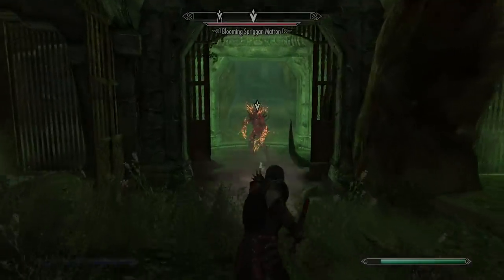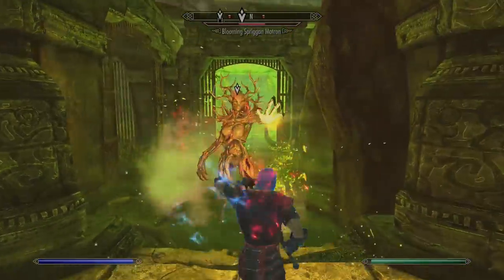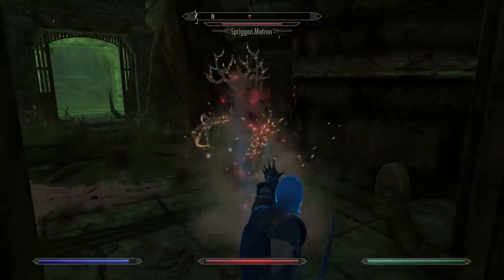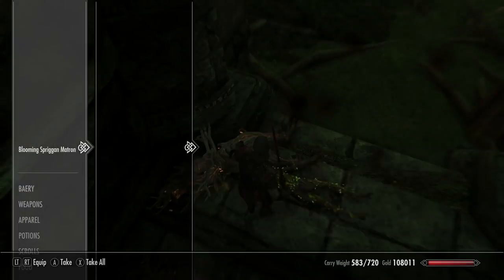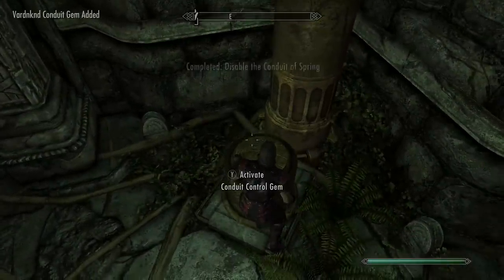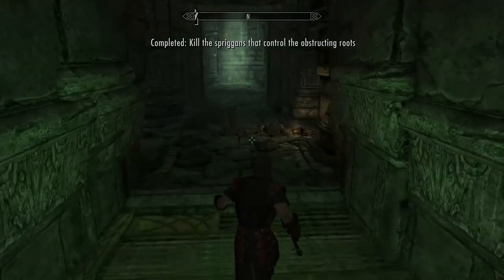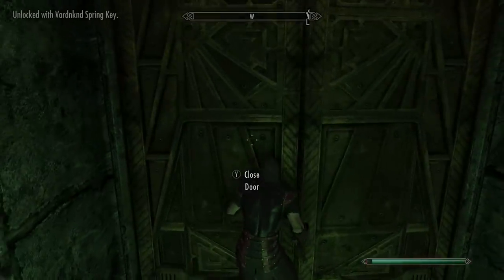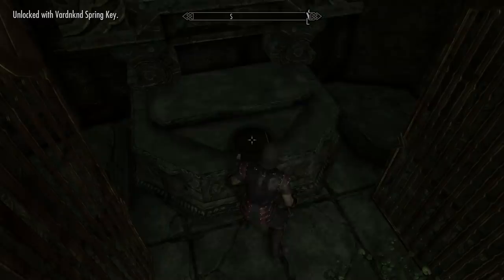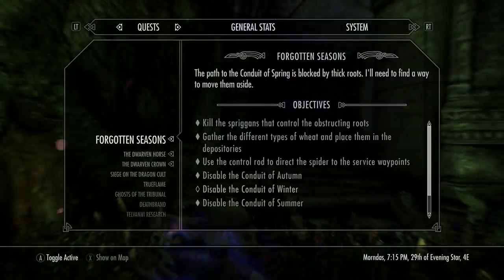We are going to be exploring below eventually, but we've got to finish off these final spriggans here. If you've been rushing through, make sure you pick up the key from the blooming spriggan matron - that accesses one of the doorways. I'll show you in a second: it opens up the final doorway to one of the masks. Carry on through and there should be a drop down to the conduit to turn it off. Then head back down the corridor to the previously locked doorway - make your way through and you can pick up the spring visage mask.